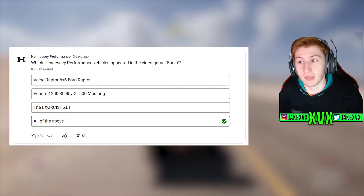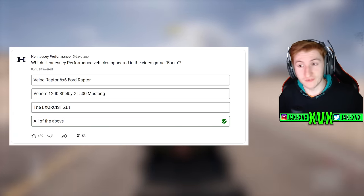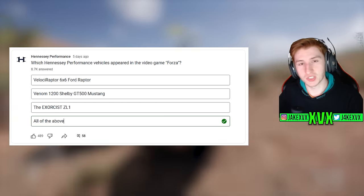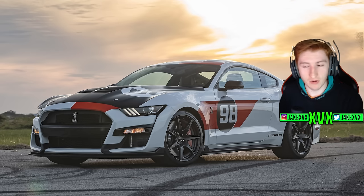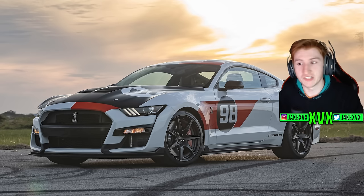That's Hennessy telling us this vehicle has appeared in Forza, but apparently it hasn't to this date. It doesn't specify Forza Horizon 5 — it might be a Motorsport update next month. But the Exorcist and the Velociraptor aren't in Motorsport, they're only in Horizon 5, which is why I think the Shelby is coming to Horizon 5. The Venom 1200 is a 1200 horsepower Shelby GT500 Mustang — a really cool car. It kind of lines up with it being a track-based update: stupidly fast race cars. This fits the build perfectly.